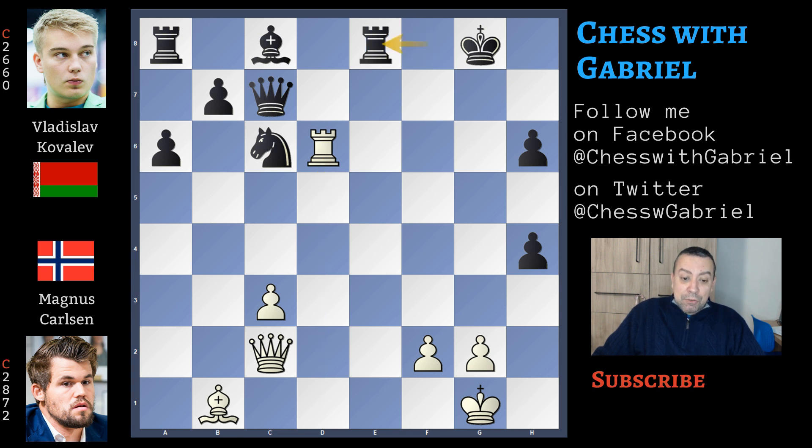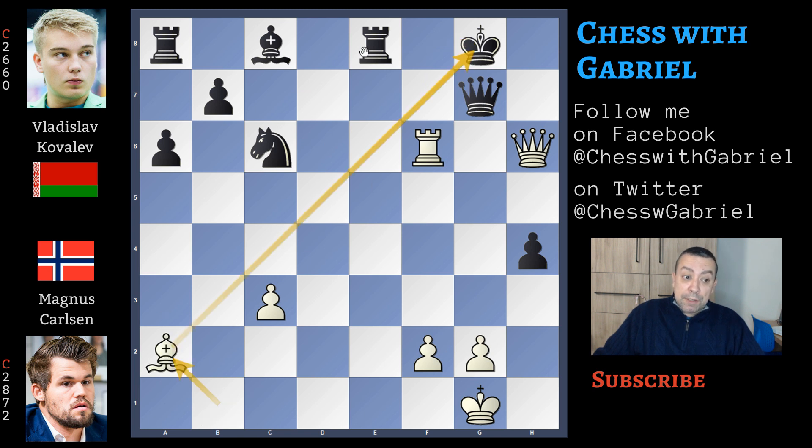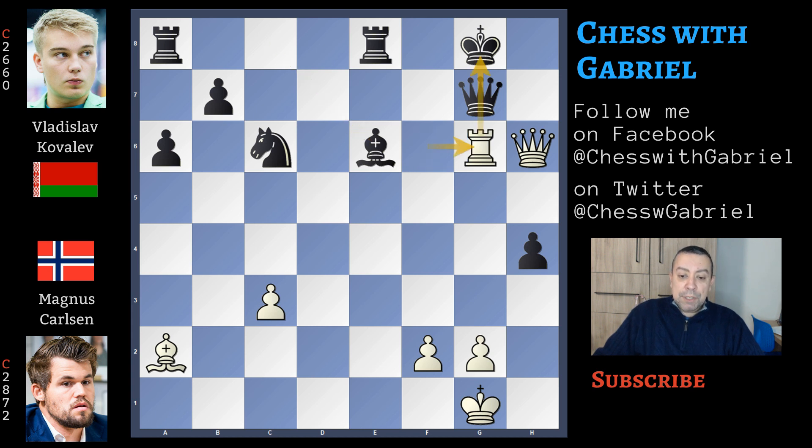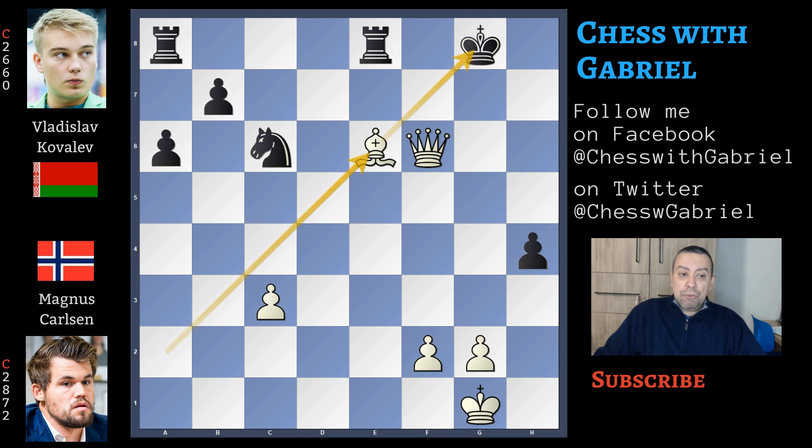So rook captures on e8. Qg6 check. King to f8 protecting the rook. But now there is Qxh6 check. Queen to g7. Rf6 check. King to g8 to protect the queen. Now Ba2 check, preventing Re1 check with tempo. Now bishop or rook — either is the same. Bishop to e6 and now the final blow: rook to g6 that wins the queen. Queen captures, queen captures check. King to f8. Qf6 check. King to g8. Bishop captures check. And this position is completely winning for white.